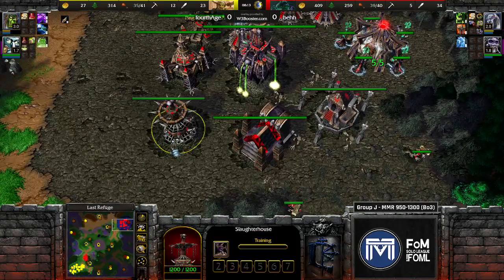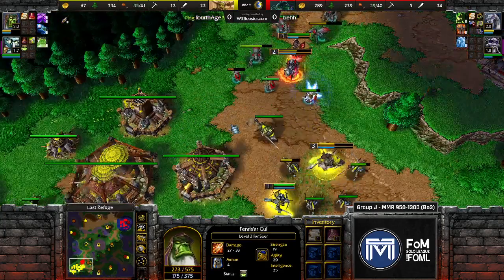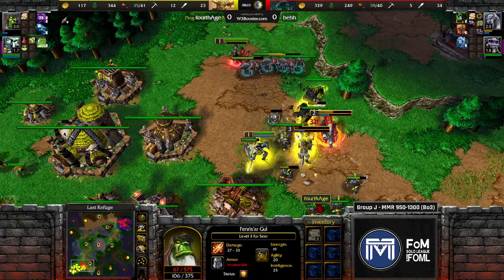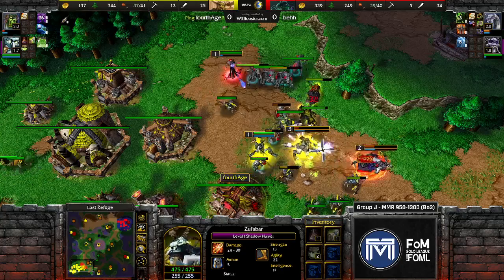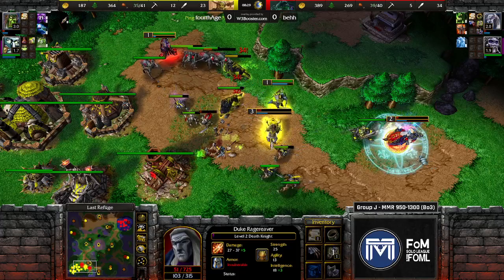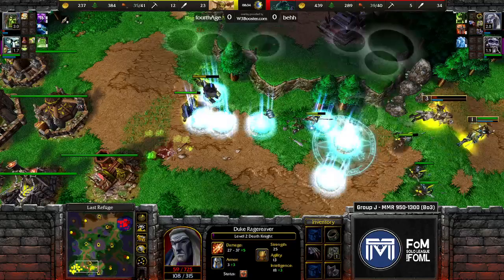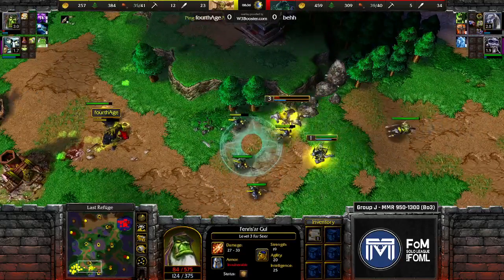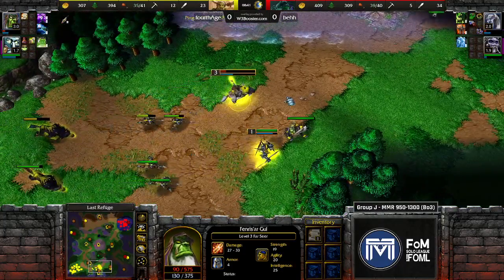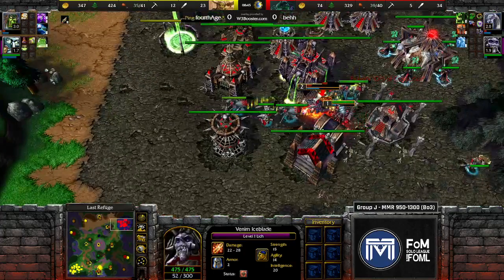This is still rough for the undead — nowhere near level three. Both players are hitting anti-timing windows, trying to strike when their opponent is at a power trough. The farseer gets a bit cut off, uses an invuln, pops a salve from the shadow hunter. The counter hex onto the death knight does force a TP, but the fiends are almost out of range to block — they just barely make it in by the end. Really messy exchange there, both sides building and expanding.